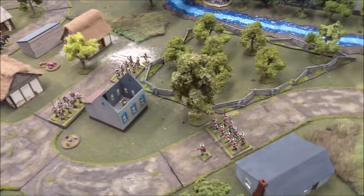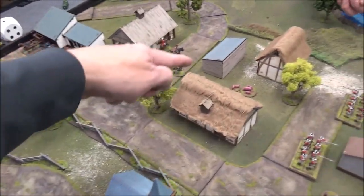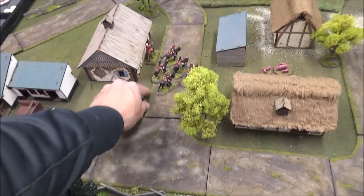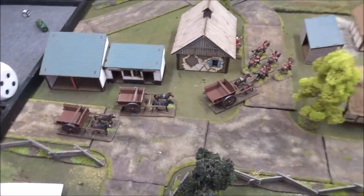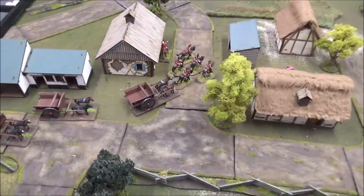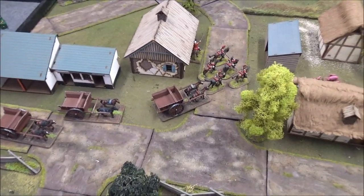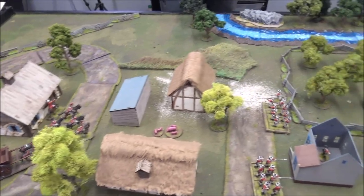The Teamsters have to move — they're starting to move up towards the building. Seven-inch move for all the Teamsters. All the Teamsters can move every turn automatically. We now begin the next turn.